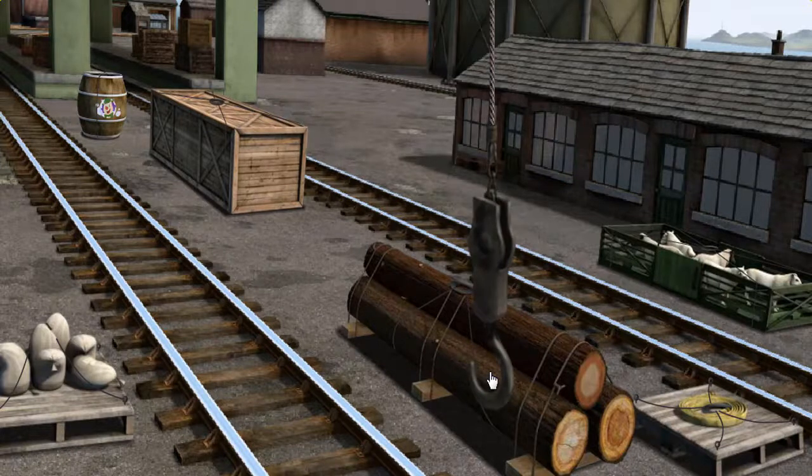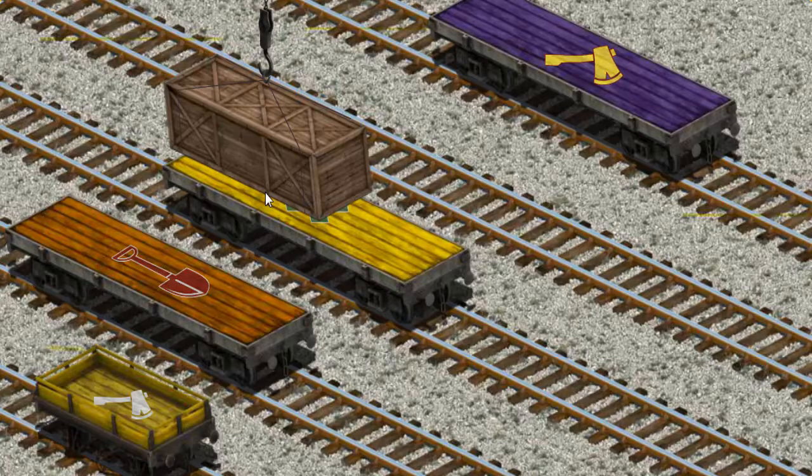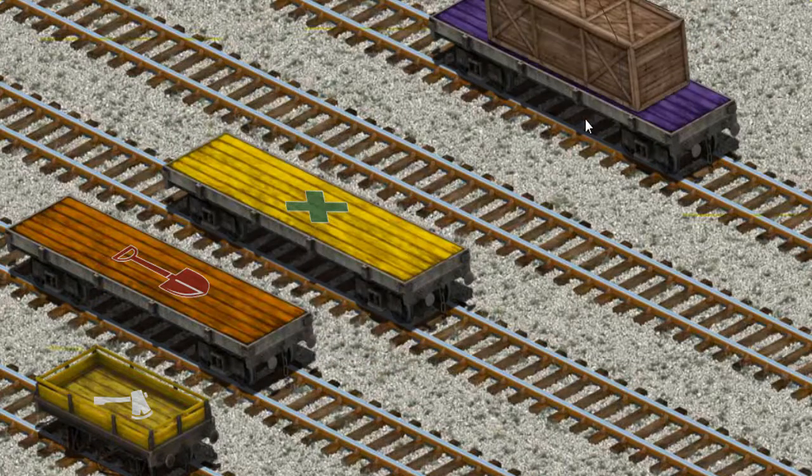Show Cranky where the very long crate is. You've found it! Let's lift and load. Now the cargo must be loaded. Show Cranky where the purple flatbed with the picture of a yellow axe is. That's it!